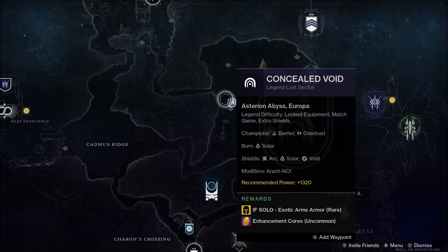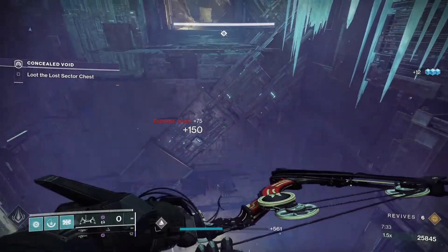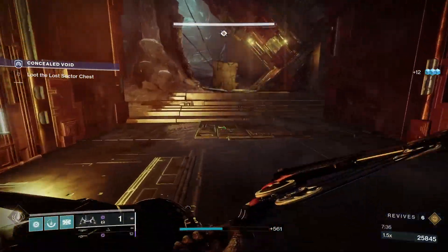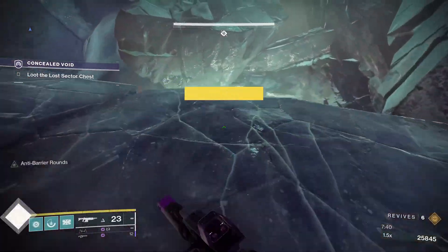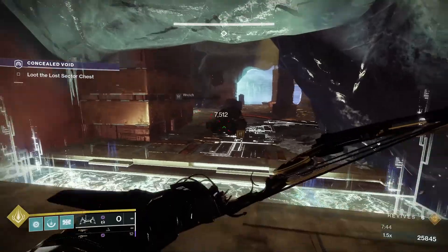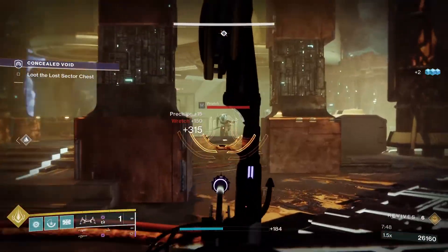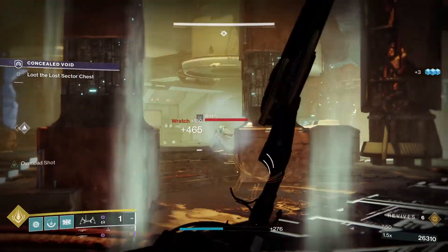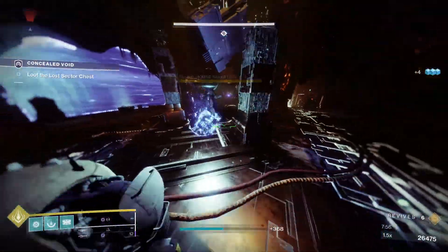Every day the Legend and Master Lost Sectors rotate, with two available each day across the planets and moons. As well as the location rotating, the rewards rotate too, with different armor pieces for the head, arms, chest, and legs every day. To check the location and rewards, you can do so in-game by completing the Lost Sectors on regular difficulty and checking on the map. The Legend and Master Lost Sectors are indicated as a blue shield icon.